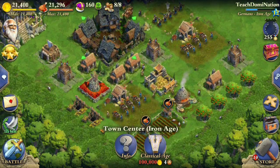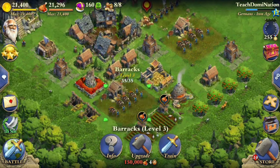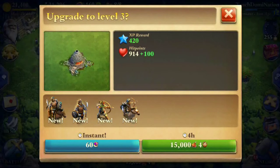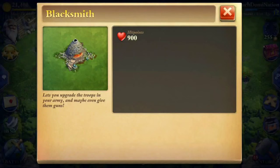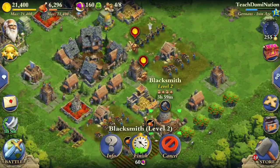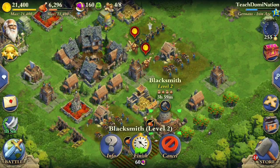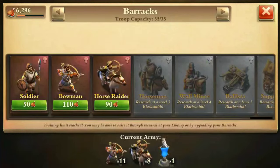First thing you guys definitely need to do when you get to this age is upgrade the blacksmith first. It takes four hours. I'm going to show off the new troops you get — vandals are the German exclusive troops. They do more damage; they're not anything too special on their own, kind of similar to the Japanese, but combined with the Germans' special abilities and the faster rally, it really helps. You can't get vandals until you have your blacksmith.